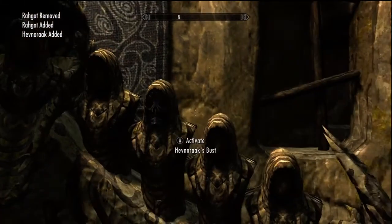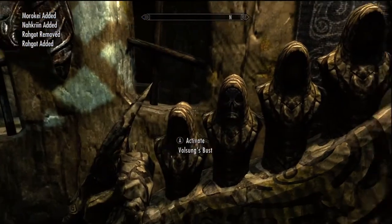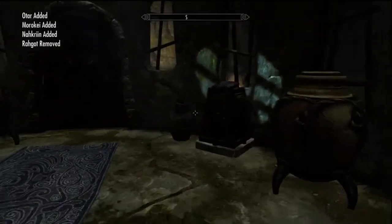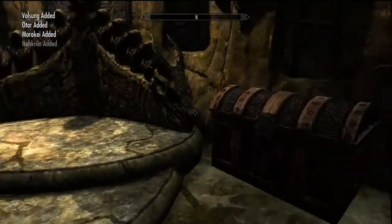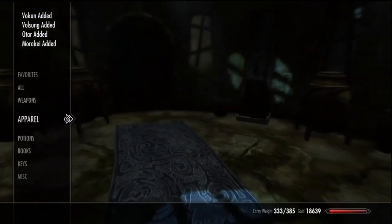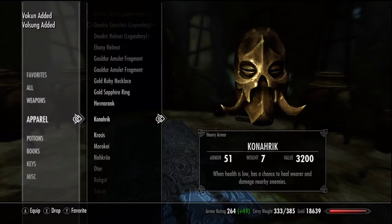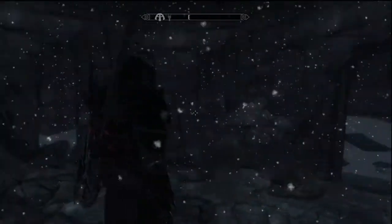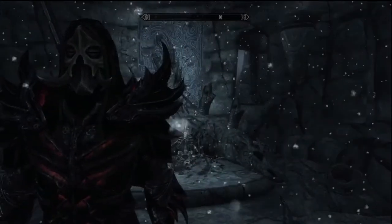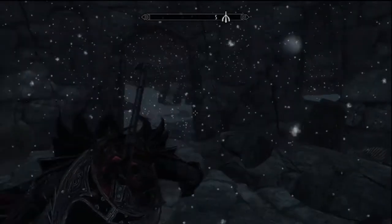Awesome to get some closure on this final dragon priest mask, I hope you guys enjoyed. All this stuff is empty which is kind of a disappointment — would be cool if there was some other loot in there. The mask's ability: when health is low, it has a chance to heal and destroy all the enemies around you, which is pretty cool — I think it lights them on fire. Anyway, I hope you guys enjoyed, and as always take it easy, see you soon, bye bye everybody.